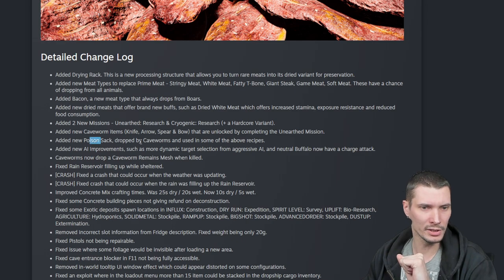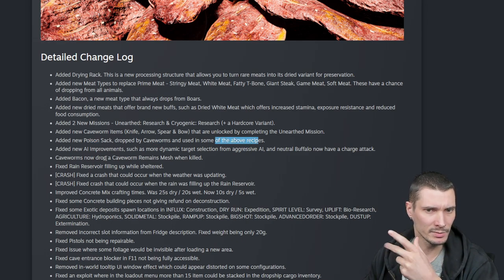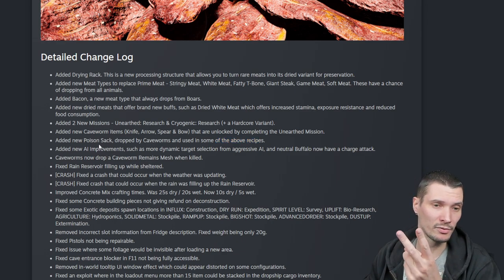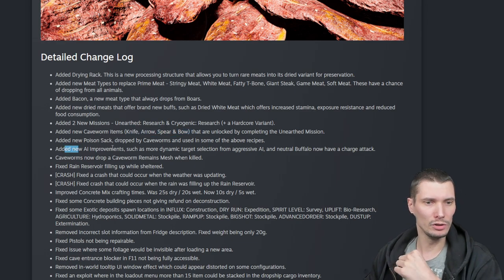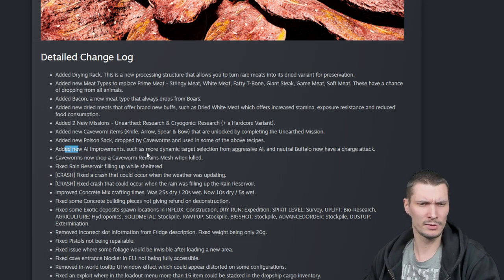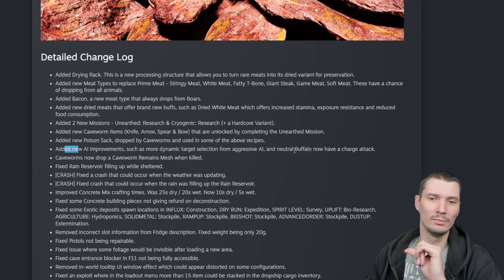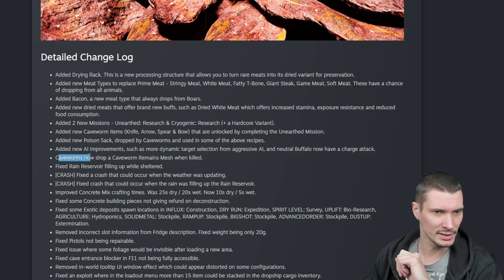Added new poison sac dropped from caveworms — also scales, but I don't know why it's not mentioned. So two new items dropped from caveworms, and you need them to craft these new items. Added new AI improvements such as more dynamic target selection from aggressive AI. And the natural buffalo now has a charge attack — I haven't actually faced any buffalos, but that's on my list now.